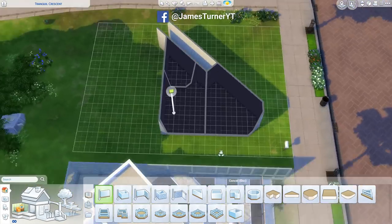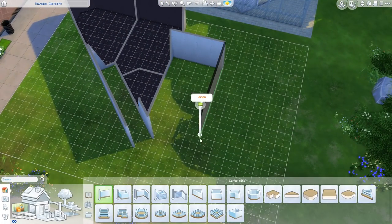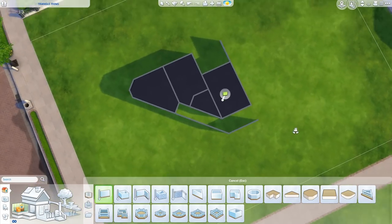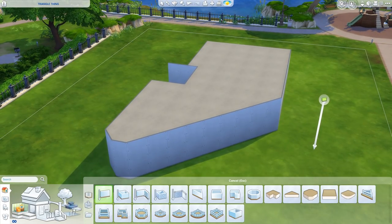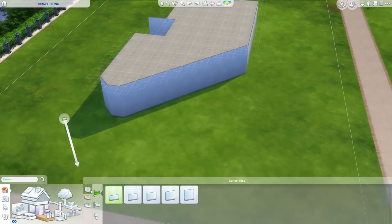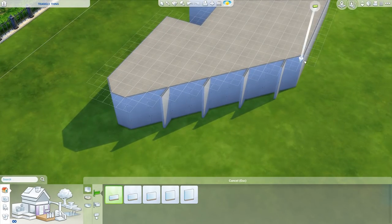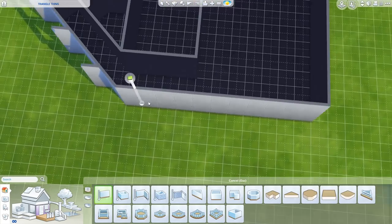Now as the title and thumbnail may suggest, this is going to be a triangle build because I think rectangles and squares are so last week's news. It's all the future — triangles are the new square. That's just the way it is. It's in, it's hot. I mean, circles are pretty curvy, but we don't have that technology in The Sims.